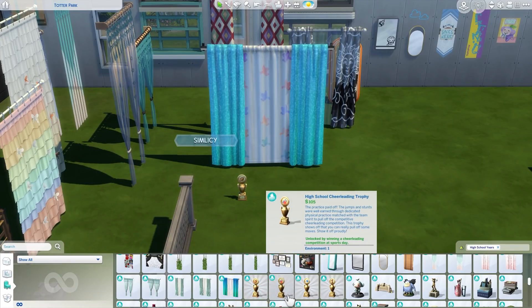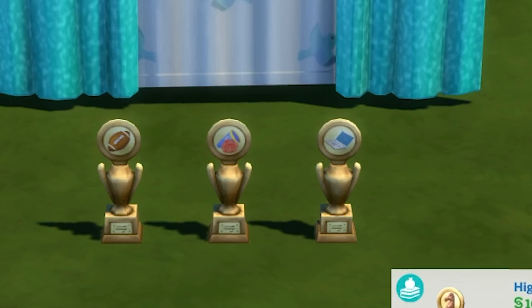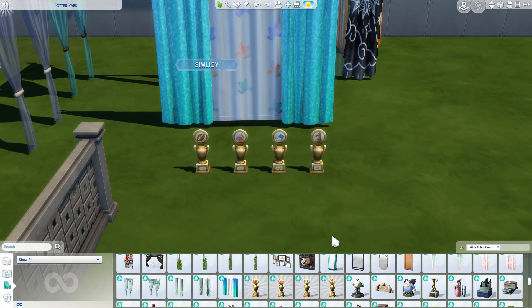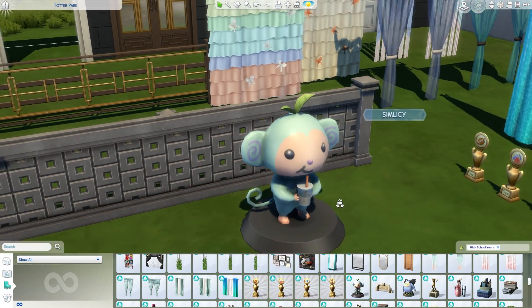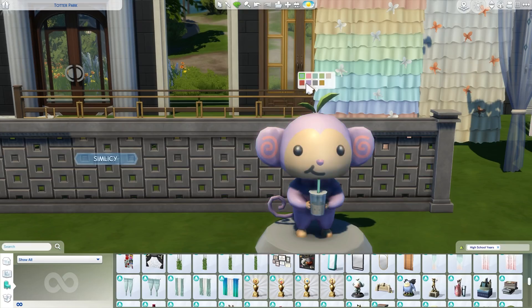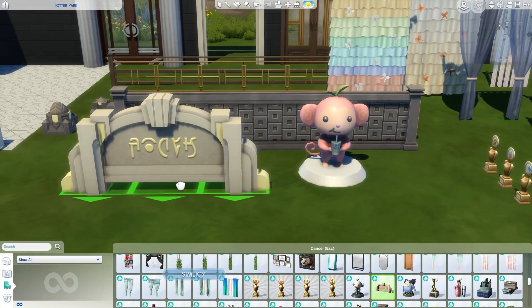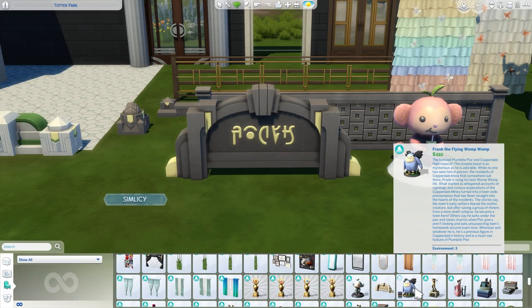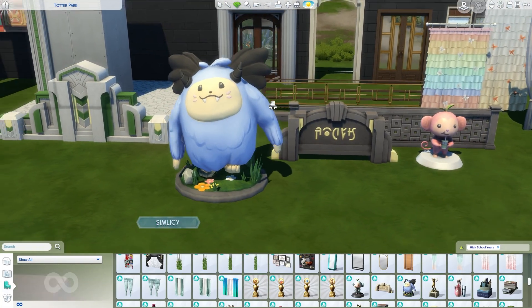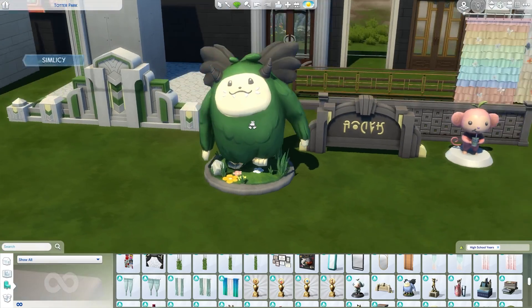Here we have some trophies: a football trophy, a cheerleading trophy, one for computer or programming club, and one for chess. Your Sims can win these if they partake in the different activities. And then here we have the little mascot for the bubble tea shop — such a cute little monkey sort of character. It's adorable with a bunch of different swatches, so you can mix and match depending on how you're decorating your bubble tea shop. Then here is the stone school display with the school name — a nice art deco style sign. And then Frank the Flying Womp Womp — the school mascot — which reminds me of a Dr. Seuss character. Very silly and cute.